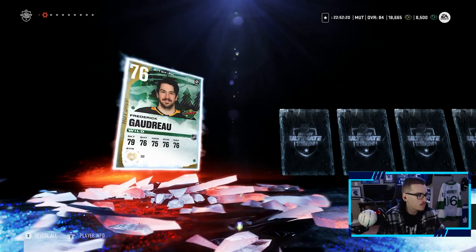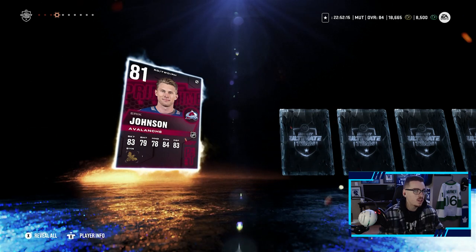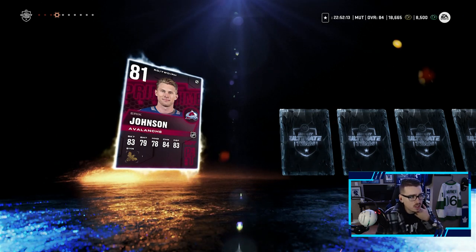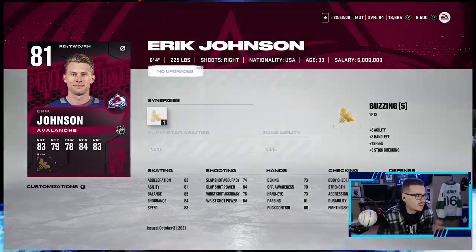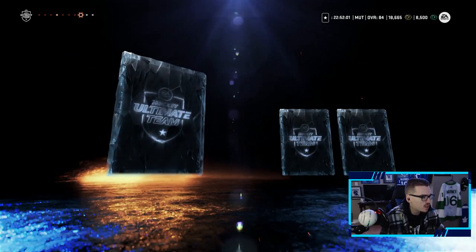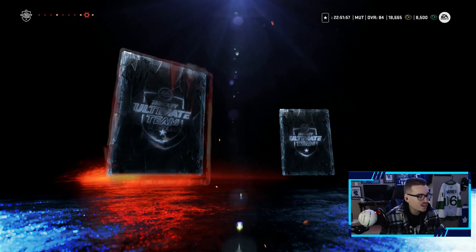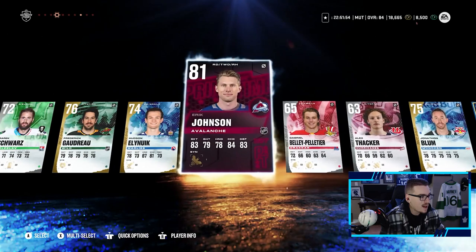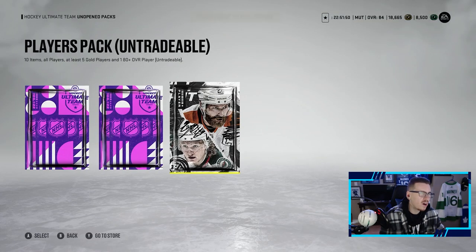Give me something good EA - we went untradeable this week because anyone we pull we're probably going to want to use. We pull a Primetime Eric Johnson - this may be an upgrade on the back end, it's a decent looking card. If you get buzzing activated with him he's up to 84 speed, he's not the fastest but it's a decent card. We also get an icon goaltender we're not going to use. Will Eric Johnson make the team? Possibly, but I'm not sure.